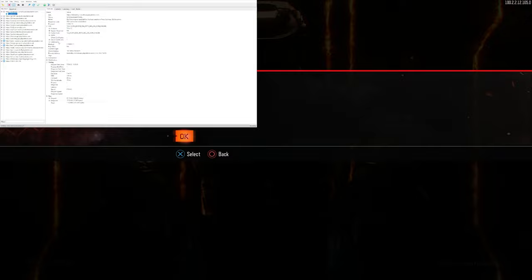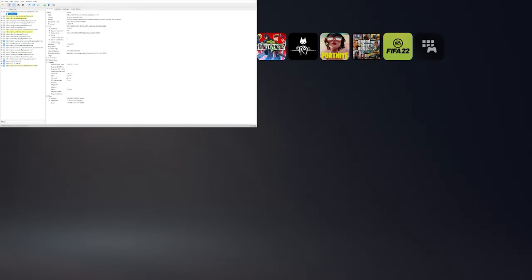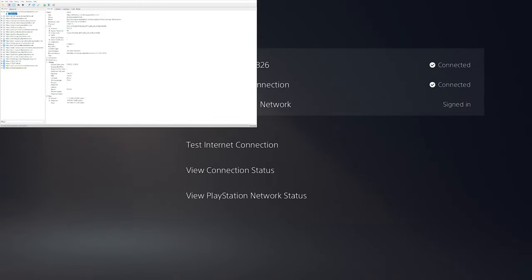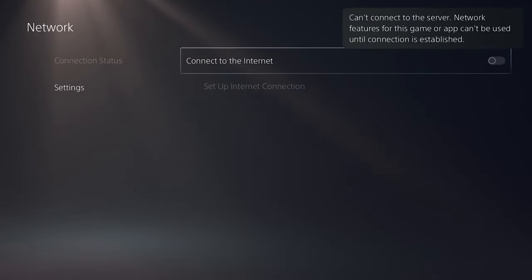You will get an error on screen at this point. Once you see it, go to Charles and enable SSL Proxy — click Enable and then click OK. On the low level account, accept the message, then press X and Circle really quickly, then back out to Network and turn off the network: go to Network, then Settings, and uncheck that option.